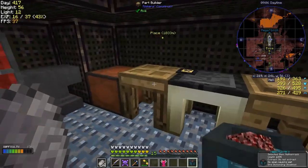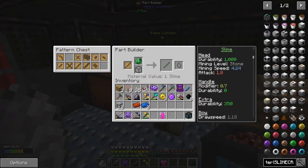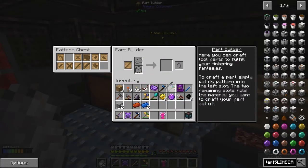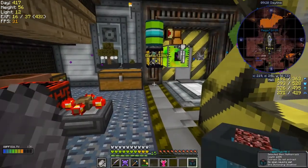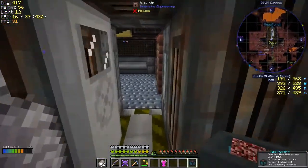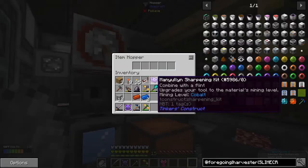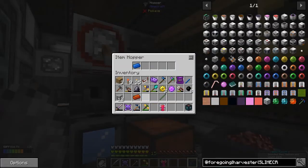Let's go to the part builder. The material cost for this is just one, so now we've got a slimy tool rod. I'll put these in separately - I think I showed you my new smeltery. Let's put those two in there.